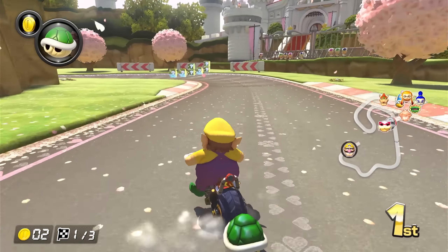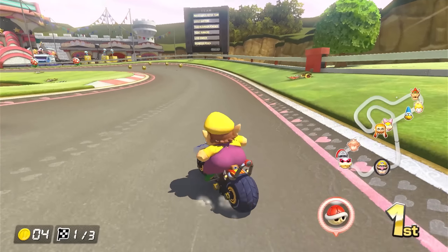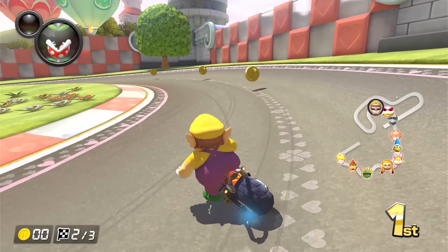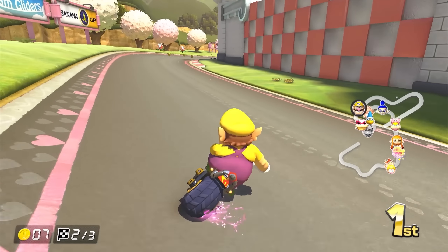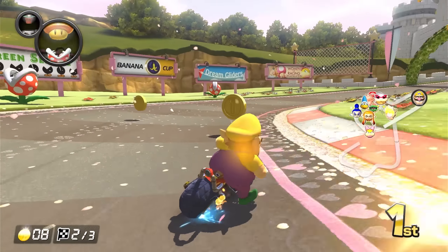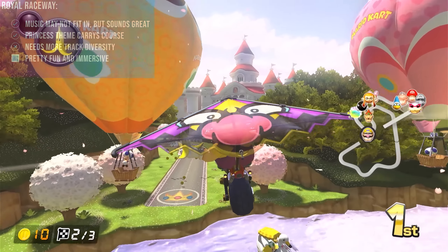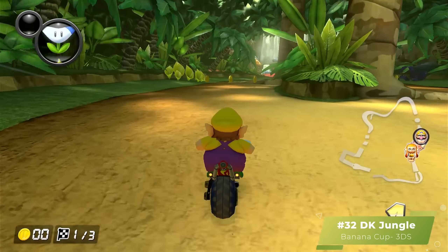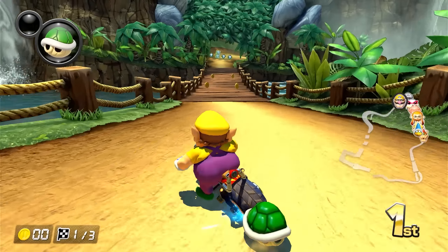Third in the Banana Cup, we have Royal Raceway from the Nintendo 64. The theme is centered around the princesses — Peach, Daisy, and Rosalina — and it shows: all their primary colors everywhere, everything well-polished, really nice cherry blossom-like trees, and giant hot air balloons with all their logos when you're gliding. The music is sort of a retro funky sound — I'm not sure it fits perfectly with the theme, but it's catchy and sounds super nice. The layout needs a little spark though: great drifty turns and a nice flying section overlooking the water and castle, but otherwise it's pretty basic Mario Circuit-esque racing. Royal Raceway isn't going to reinvent the wheel, but it excels in theming and music. B tier right above Cheep Cheep Beach.